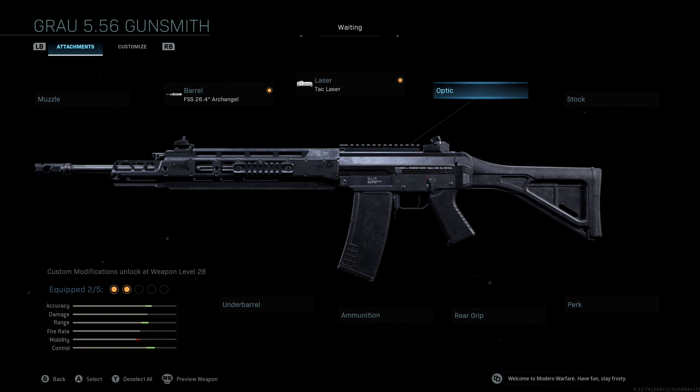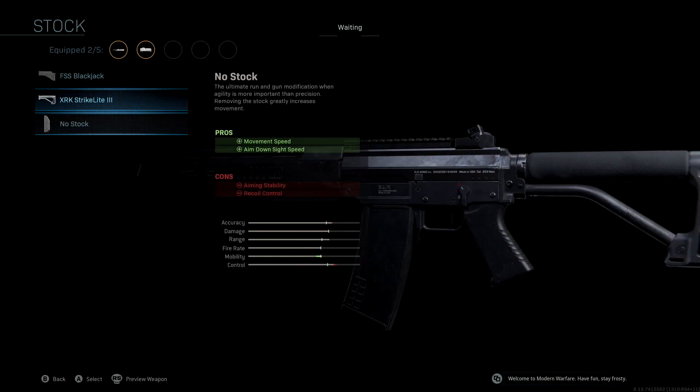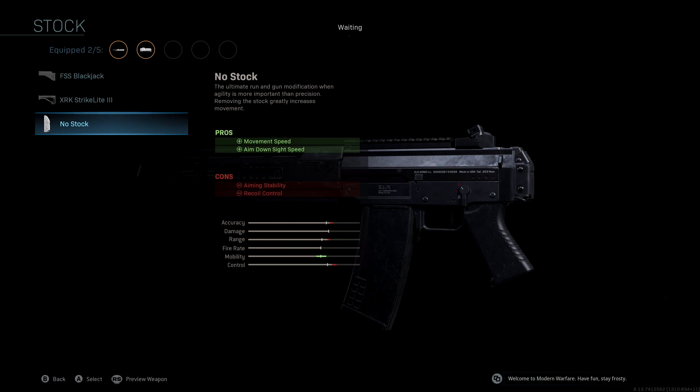We're not going to be using an optic because we are playing this like an SMG — we'll be rushing, and the Grau has a pretty decent iron sight. We don't want to lose more aim down sight speed anyway. The stock we're using is no stock, which is the same as the original blueprint. This gives us a massive mobility boost and aim down sight speed as a pro.